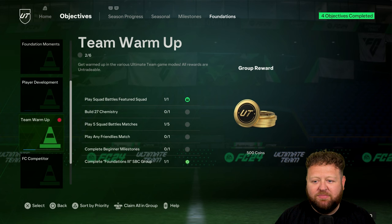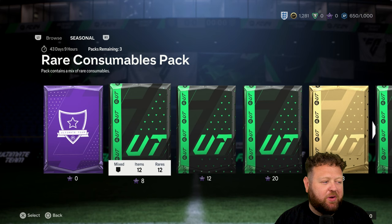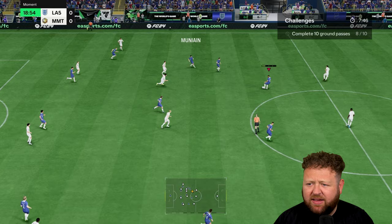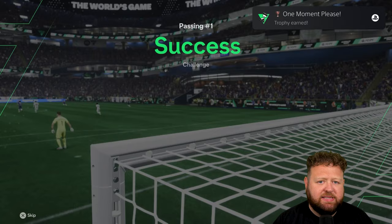You'll find that a lot easier because there'll be literally millions of items on the market when you go to do this, whereas when I'm doing it there are literally 2,000 things on the market. So once you're done with a couple of the SBCs and you've got a couple of objectives done, as you can see we're up to 1,281 coins. I bought and sold something, so I would have got a little bit of EA tax, but buying and selling something got me two objectives done and a couple hundred coins — so it's totally worth it in the end.